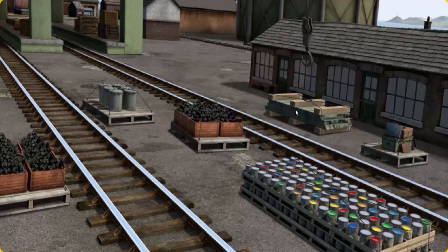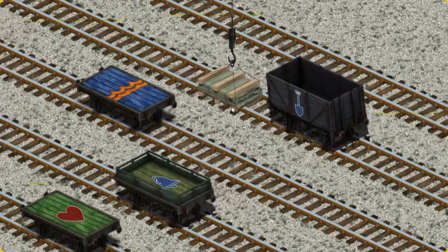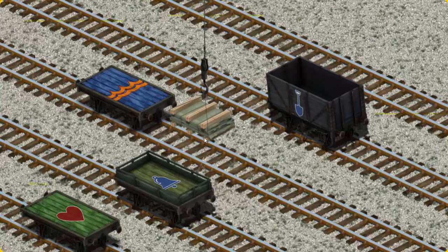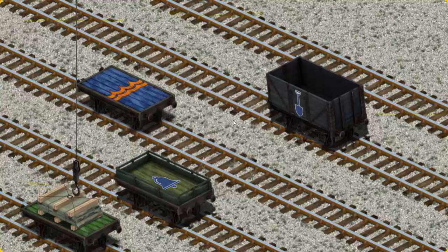You found it! Let's lift and load. Now the cargo must be loaded. Help Cranky find the green flatbed with the heart. That's not what we're looking for. That's it!